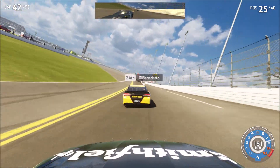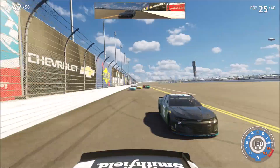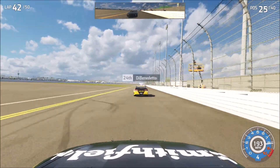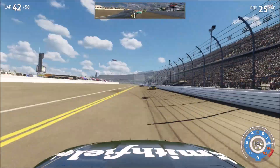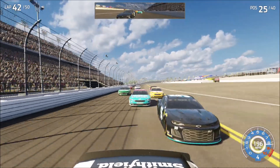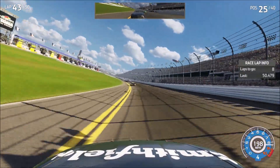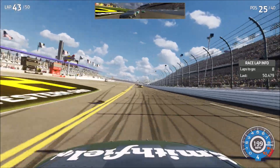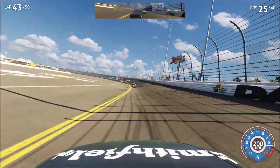We're gonna forget about that and work with DiBenedetto. They got a run on the bottom. Eight to go in the Daytona 500. Really weird and bizarre Daytona 500, that's for sure. Somehow DiBenedetto pulled away — I don't know how that works. Sorensen is not working with me. There's a small pack. I'm in turn two right now. I'm not getting any speed, guys. Come on.